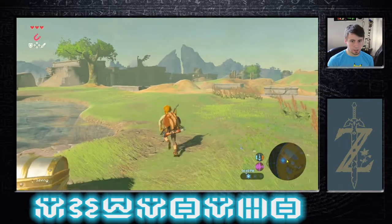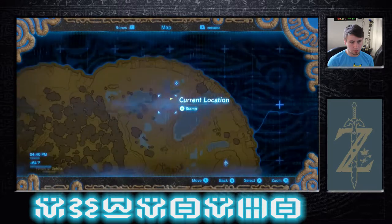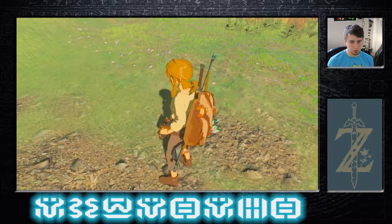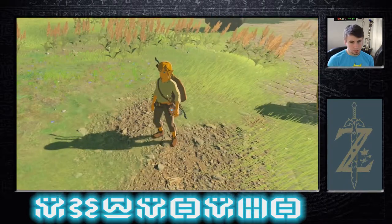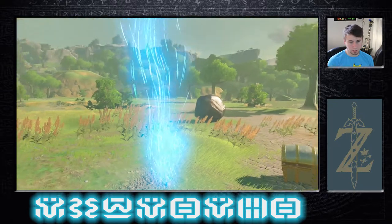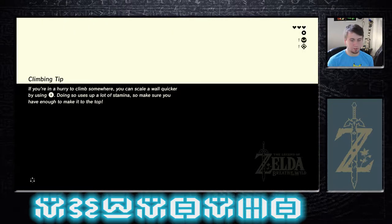Just like the spires there, you can go to the Great Plateau Tower and travel there. Anywhere with those little pedestals that you touch your Sheikah Slate to, you can generally fast travel to them.